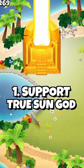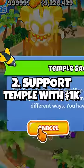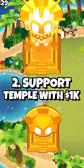We're going to start by getting a Support Truce on God, which basically means getting over 50,000 dollars in support sacrifices, and then getting a temple with just over 1,000 dollars in support sacrifices, because both of those discounts stack.